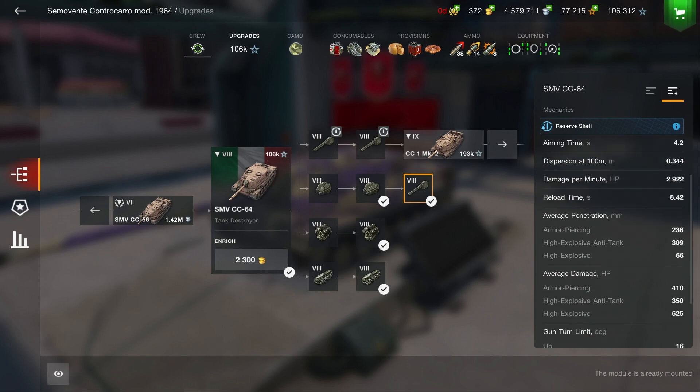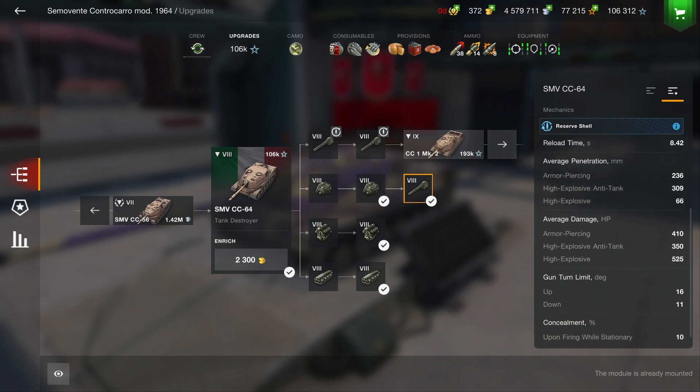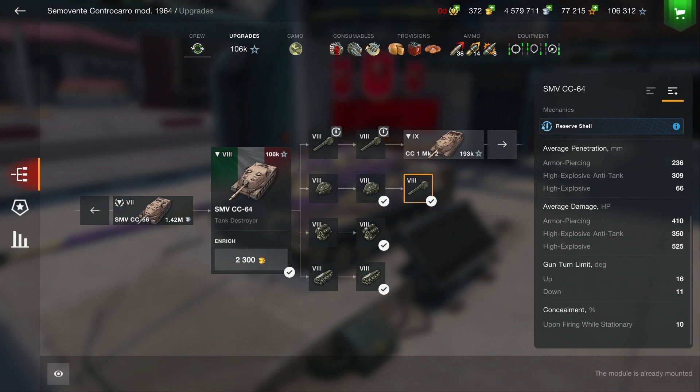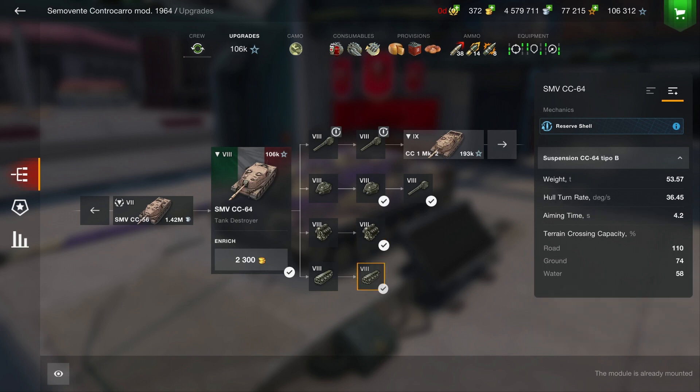The gun itself is actually an interesting choice where you can choose between two options: an auto-reloader of 3 shots but an alpha of 320, which is considerably low compared to the single-shot gun's 410. Why it has 410 I can't answer, but the differences between the guns, especially since the 10.0 changes, aren't that big anymore. The auto-reloader has better accuracy and a shorter aim time over the 120mm, which has the advantage of a consistent output.